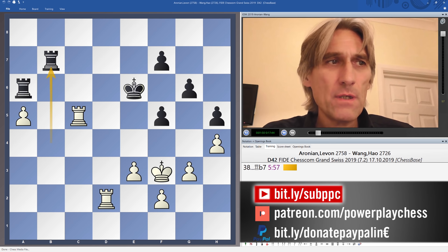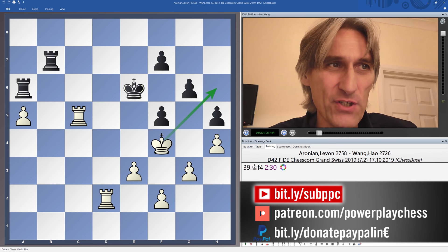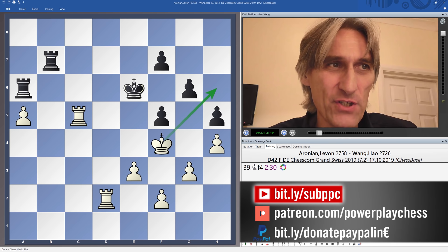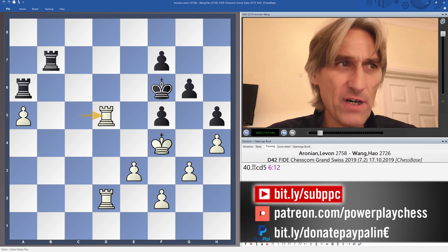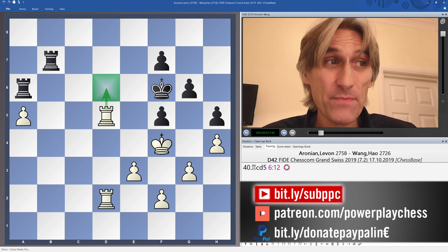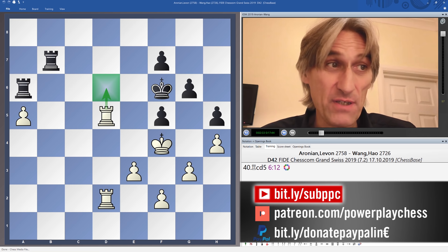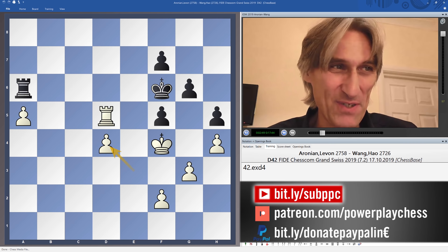Instead of putting his rook behind the pawn or elsewhere, he played king to f4. That king is looking to travel through into g7, and then it will be difficult to defend the kingside pawns. King f6 blocks out the king for the time being. Rook d5 — he's threatening to exchange a pair of rooks, and that is a pretty easy win because the pawn would be able to advance and the king would travel to the queenside to support the pawn. With two passed pawns, this should be a pretty easy win.